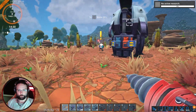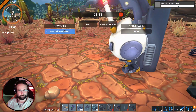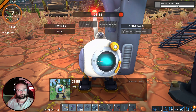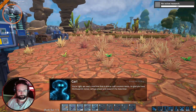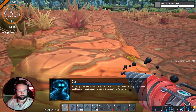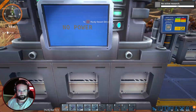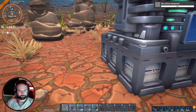C3-BB has got a quest for us — E to interact, not F. Stop beeping at me. We need a machine that is able to craft common items. I'm glad you have the blueprint stored. Let's go ahead and research the assembler. Why has this got no power? It had power yesterday.